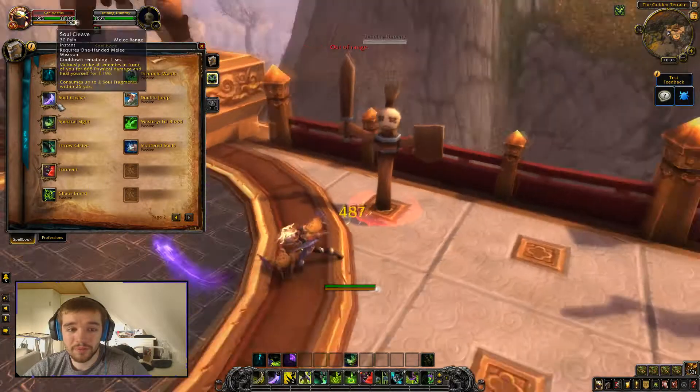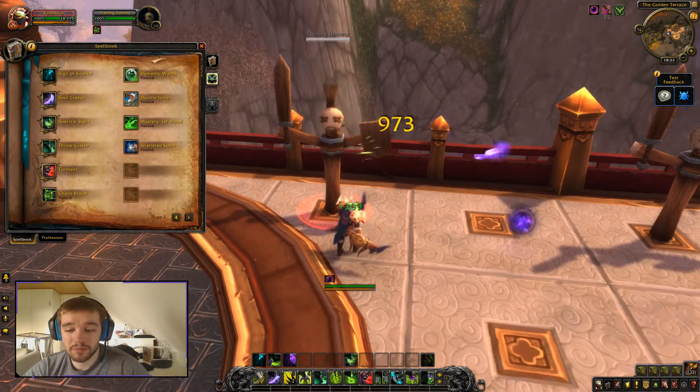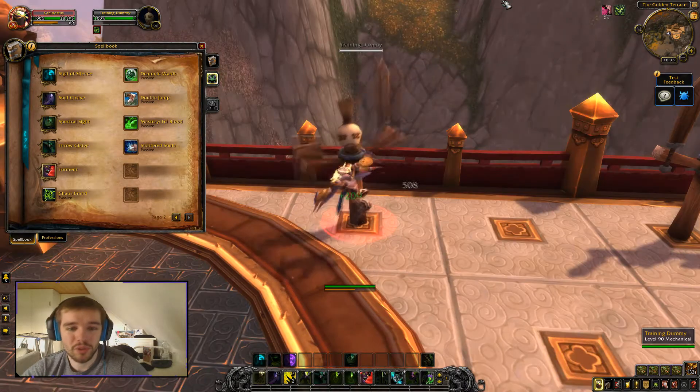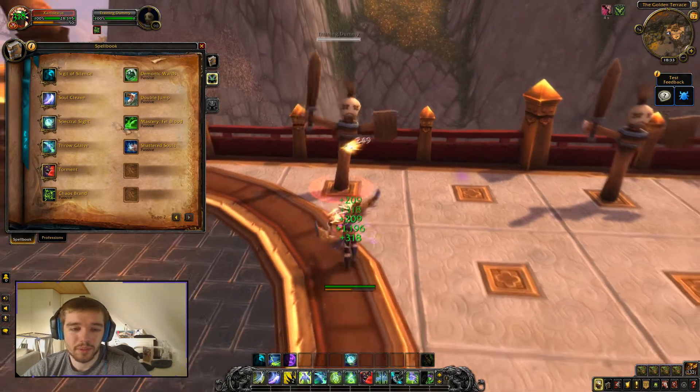Then we have Soul Cleave — that's our main heal spell. When you use Shear and create soul fragments, using Soul Cleave absorbs them so you don't have to run around and pick up the orbs manually. Soul Cleave automatically picks them up for you.